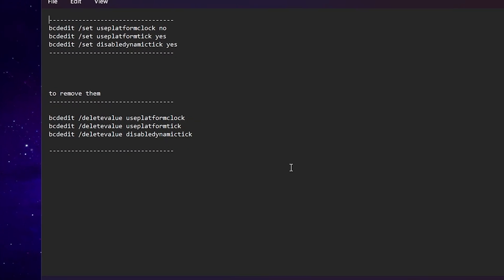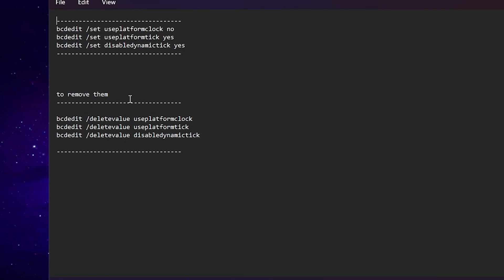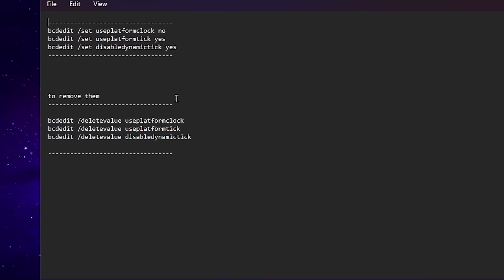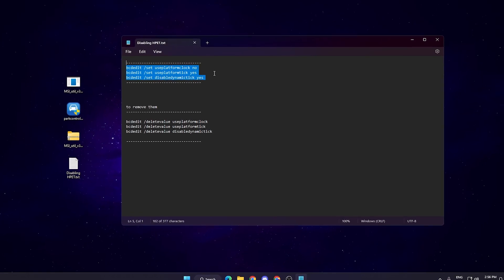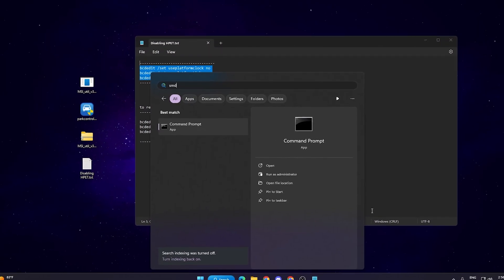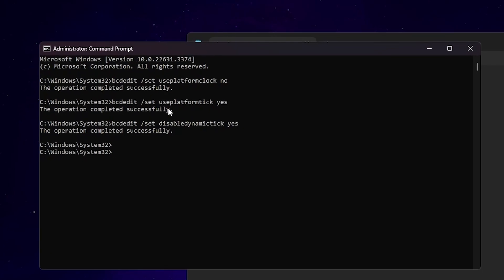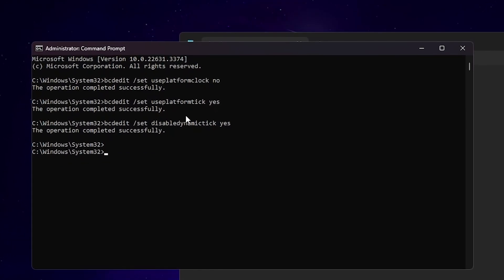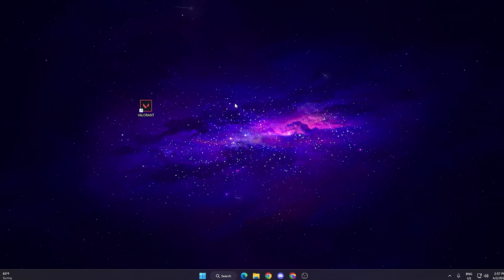In the next step, we are going to disable HPET on your PC, which causes high CPU usage and stress while playing Valorant. Open up the provided text file and you'll find all the required commands. Copy all those commands, then press Ctrl+C, search for CMD in Windows search, and run it as Administrator. Paste the command and press Enter — this will automatically execute all the commands and disable the HPET settings that are using your CPU in the background.